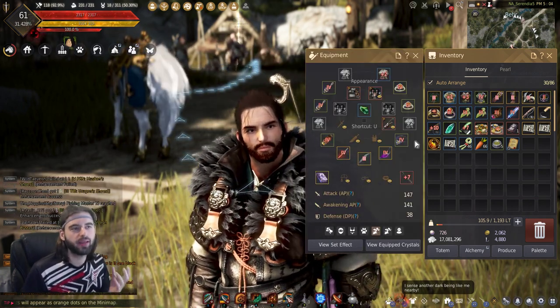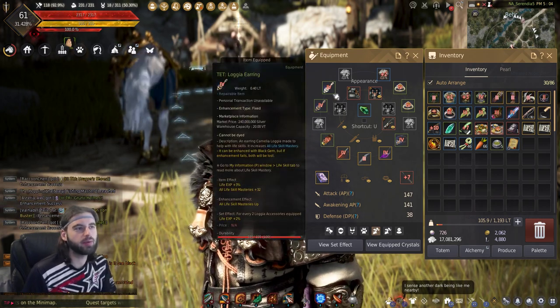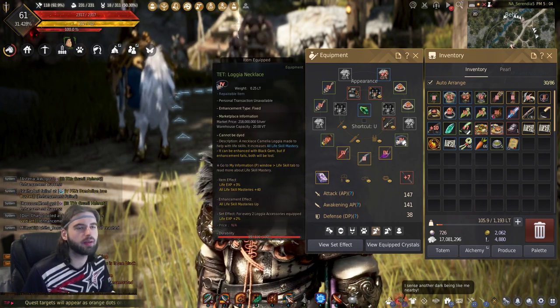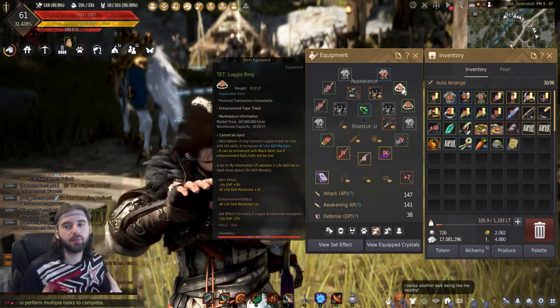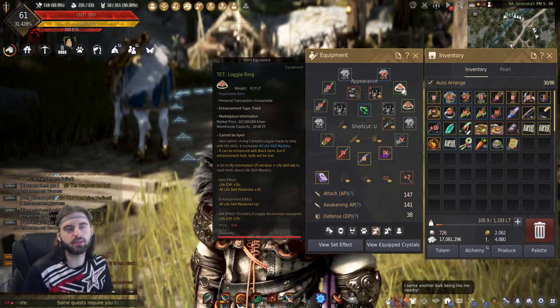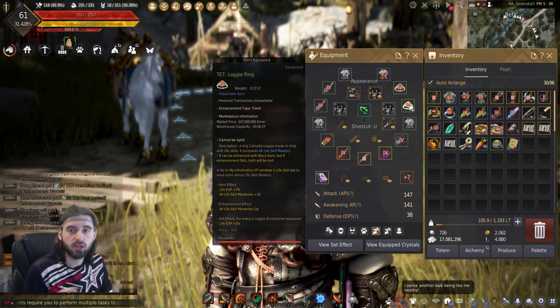The final thing you can use for gathering to boost your life skill mastery are accessories — rings, earrings, belts, and necklaces that all give you life skill mastery. The nice thing about these accessories is that they apply to all life skills, so even if you gather and then do alchemy, these same accessories can be used for alchemy as well. They're shared, which is pretty cool.